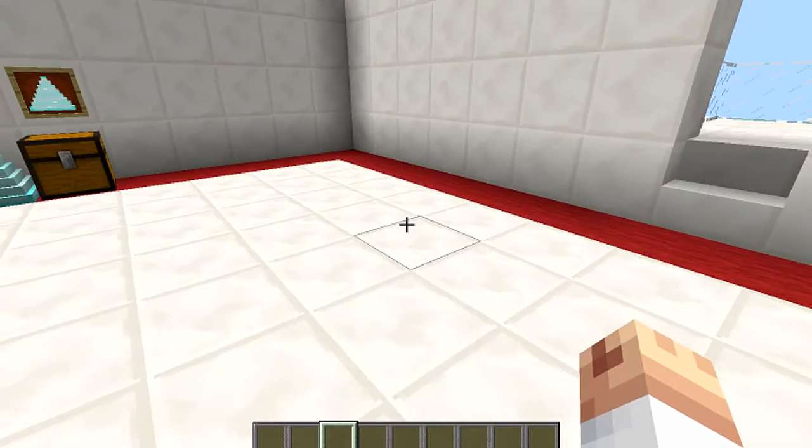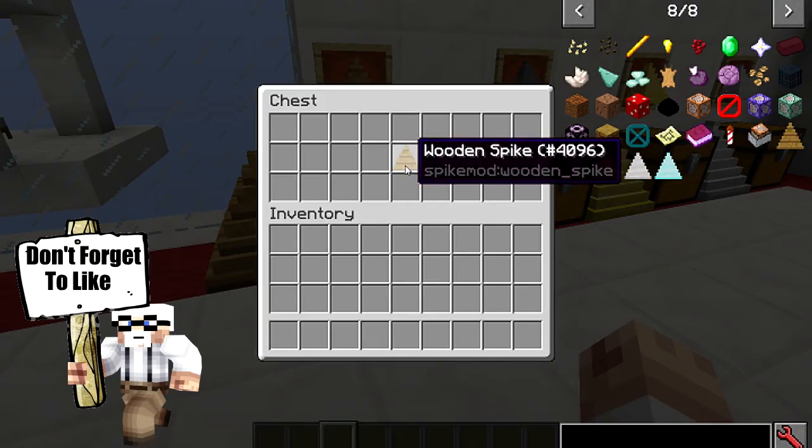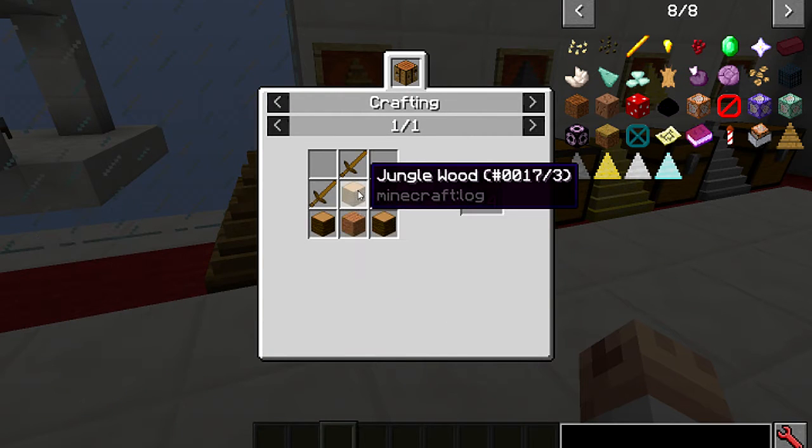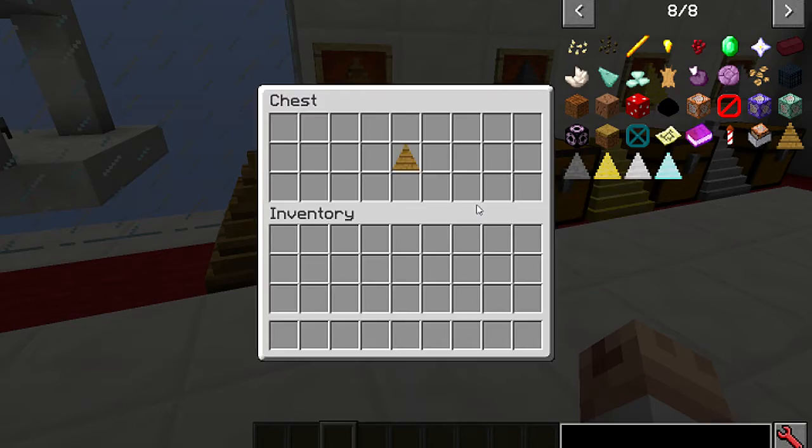That scaling goes all the way up to diamond — the diamond spike does half the damage of a diamond sword. Let me show you the crafting recipes. To craft a wooden spike you'll need any wooden logs, one wooden plank, and some wooden swords, and you'll get four of them.